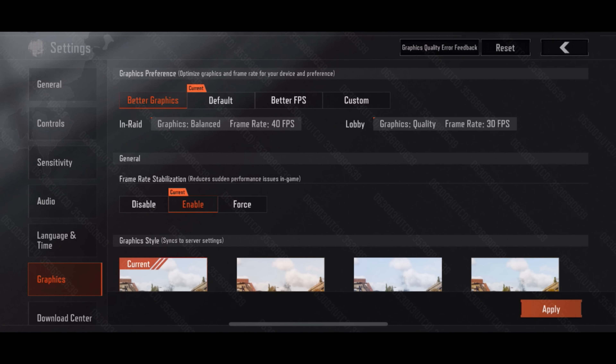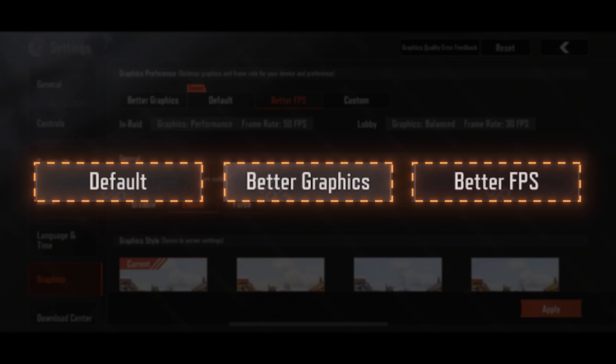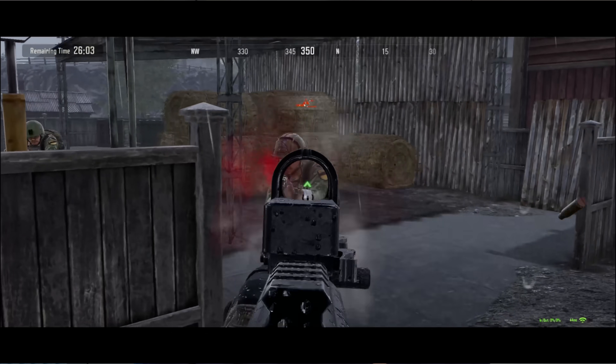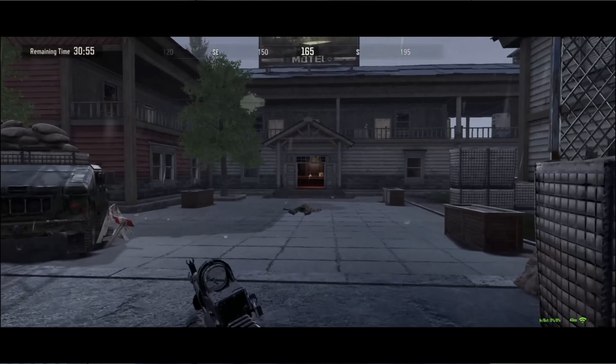Based on general purposes, we preset three one-click options: Default, Better Graphics, and Better FPS. Each option lets you choose the graphical settings that work best for your device and personal preferences. Default is the balanced option — optimized for most devices, you will get solid performance during raids and fine visual quality in the lobby. Not sure which one to pick? This is a safe bet.